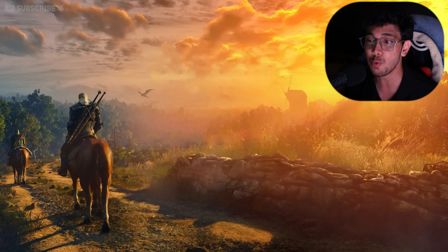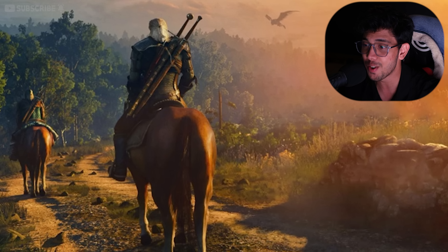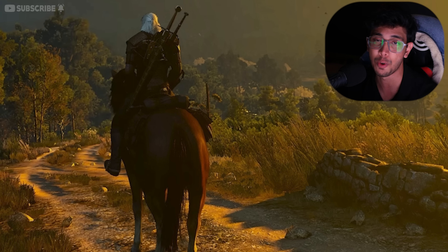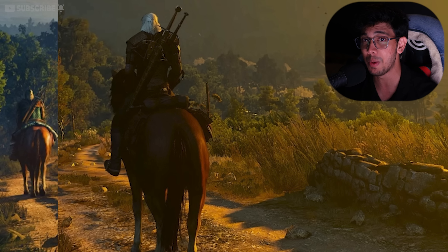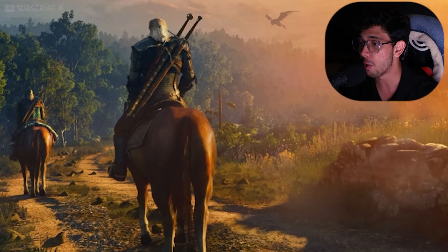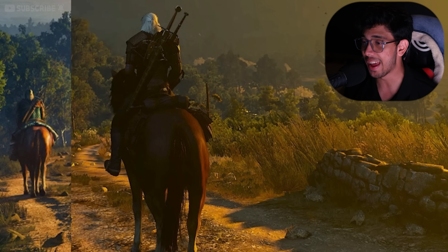The first thing that stands out in the next-gen version is ray tracing in all its purest forms. One of the major changes visible in the screenshot is that you can now see the reflection of sun rays on the horse's skin. Comparing this with the vanilla version, there is no reflection whatsoever — just a yellowish tint falling on the horse skin. On the newer next-gen PS5 version, you can actually see rays being emitted out of the skin, something only ray tracing graphics cards and next-gen consoles can perform.